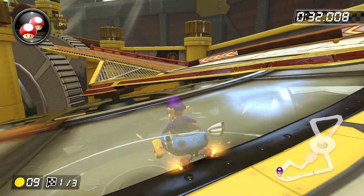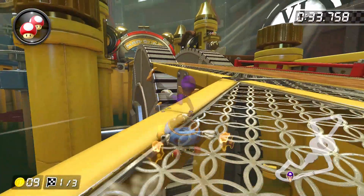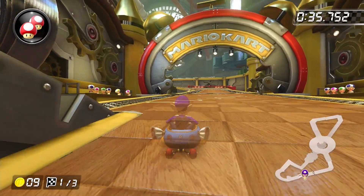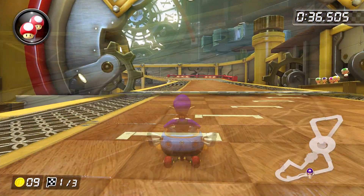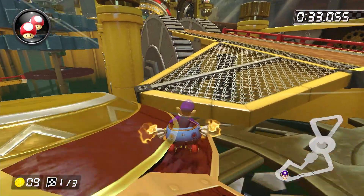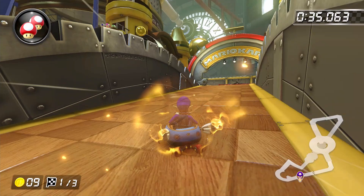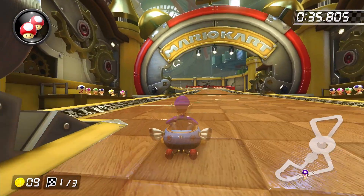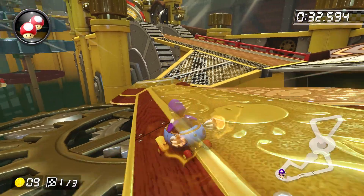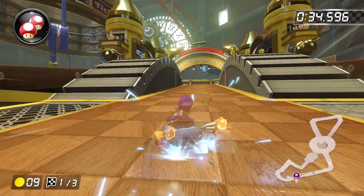Hold right on the joystick after getting onto the clock hand so that you can make your way over to the right-hand side of the mound, then trick off it — just like the cut at the beginning of the lap. Land in a left drift and build up a mini-turbo through the gears. The most common way this shortcut goes wrong is angling yourself too far to the right when you hop, causing you to either fall off the track entirely or bonk the wall. The goal is to move up the clock hand so that when you trick, you're facing the corner to drift around the turn. It's really annoying to get down, but I highly recommend learning it as it saves a ton of time.